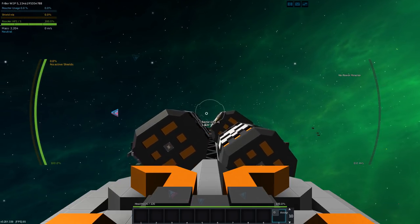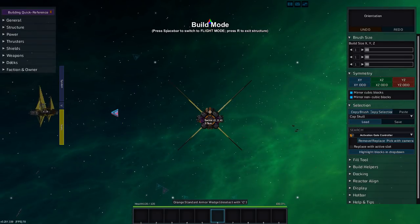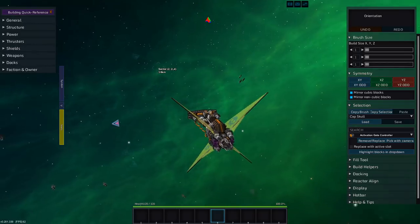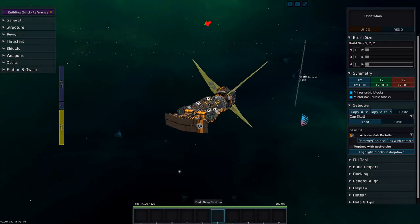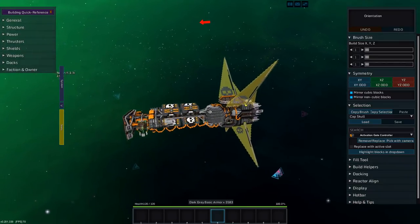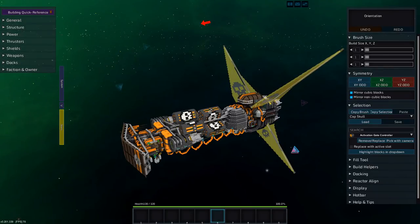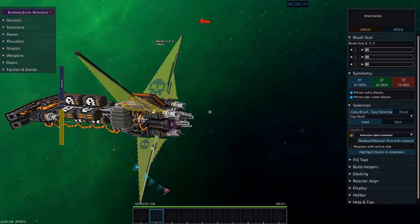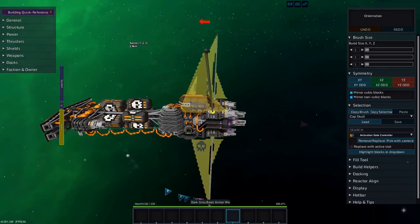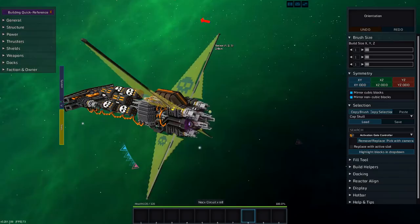This is a freighter that I built on a Twitch stream. I'm probably going to be streaming Starmate — if you're curious about watching Twitch streams, there's a link in the description below. Twitch.tv/lenscap is my channel. This is our freighter that I worked on and I like it pretty well. There are some things we need to change, but for the most part it's a pretty good ship.